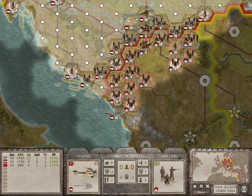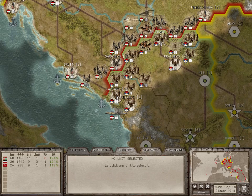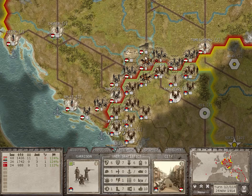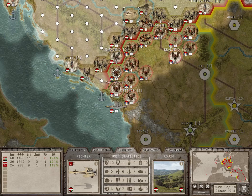We can hit these guys with an air raid, reduce their efficiency, and move some infantry in to attack them, while attacking both these guys with garrison. They may be able to retake — nah, that wouldn't work. We'll try and force them back here.